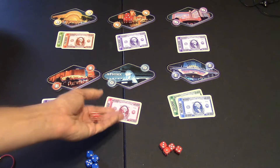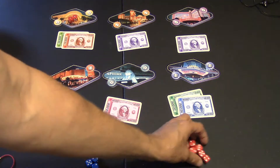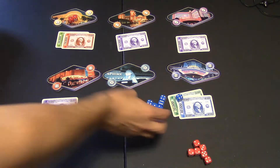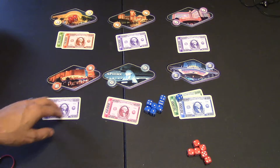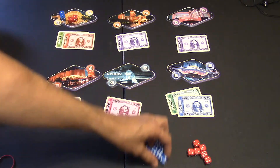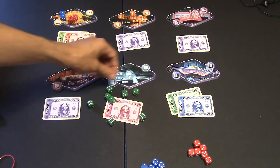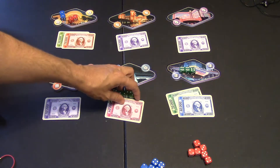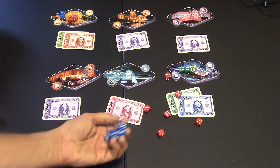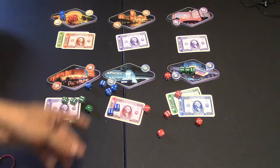Everyone's rolling their dice at the same time. Let's say blue rolled their dice and got ones, twos, fours — three fours — and a six. They're going to go for ones. Then it's green's turn. Green rolled two ones but also a few sixes, so they're going to put their dice on sixes. Now the game goes again where everyone rolls one more time — red, blue, green — all at the same time, and then they place their dice however they want.